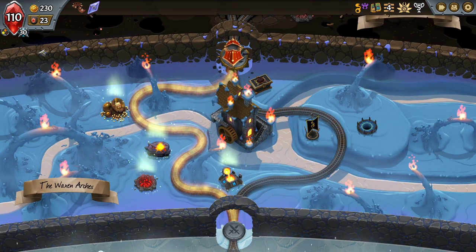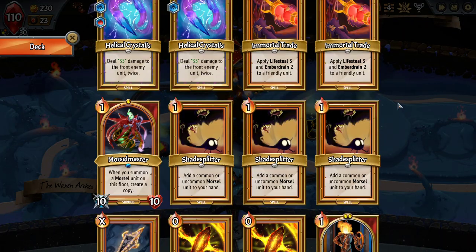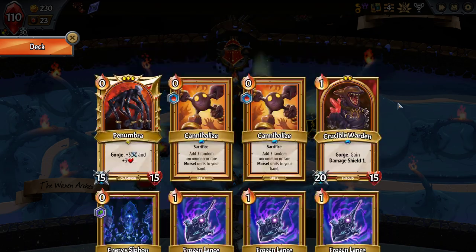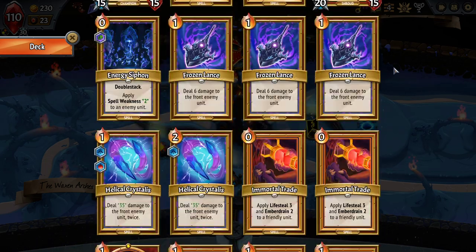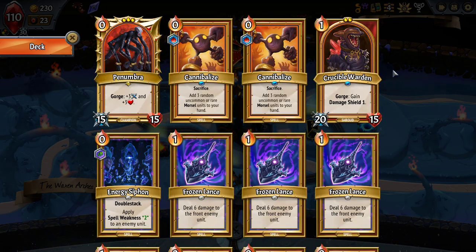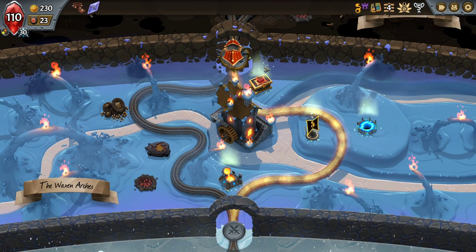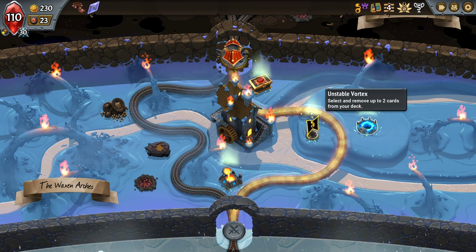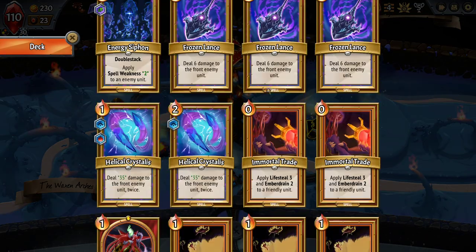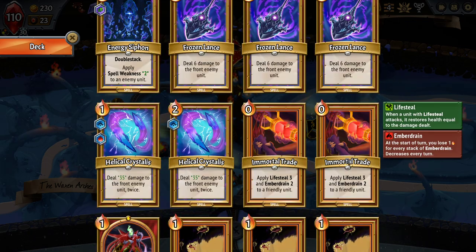Dupe a card except for your champion, and then 75. Maybe a Morsel Master to go behind a Crucible Warden? There are two spaces behind it so I could dupe one Morsel, whereas with nothing I can put three Morsels there. Never mind — it's not Morsel Master dupe, it's going to be the other side. The two removals is really nice. One of the big things we want to get out of the deck is the Frozen Lancers right now. The Immortal Trades — don't like them right now. We'll mention that in the final fight they're huge.